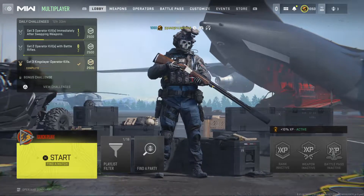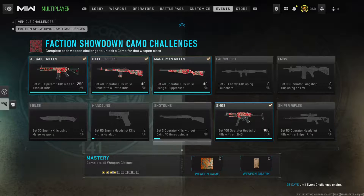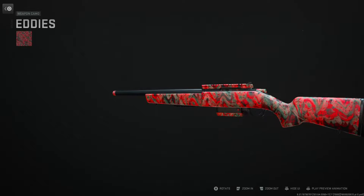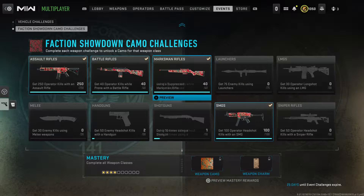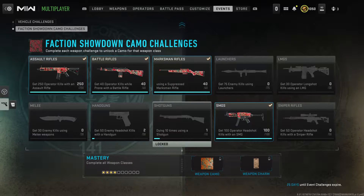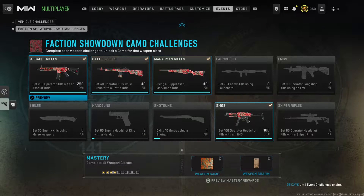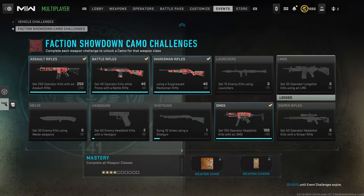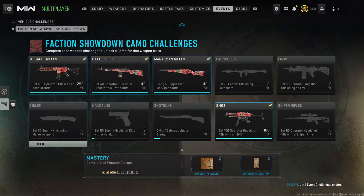Hey guys, it's Kyle again and welcome back to Modern Warfare 2 Season 5. We've got another mastery camo challenge — we're unlocking the Eddy's camo on the marksman rifles. To earn the Eddy's camo for marksman rifles you need to get 40 kills with a suppressor on a marksman rifle. It doesn't actually show what the mastery camo is called and I can't preview it, but you obviously have to unlock the Eddy's camo on every gun to get the new camo. I don't know if it's meant to be called Faction Showdown.